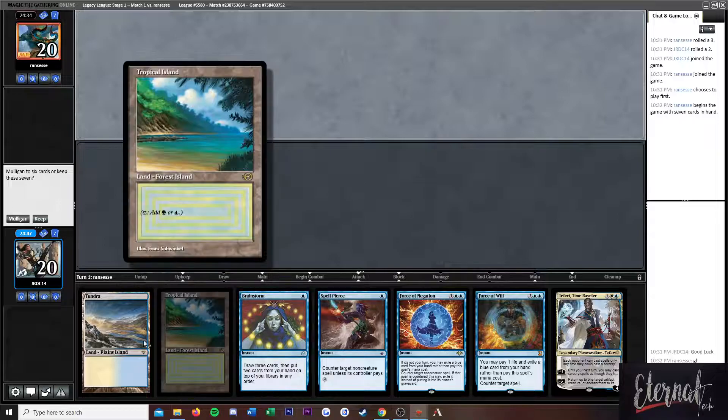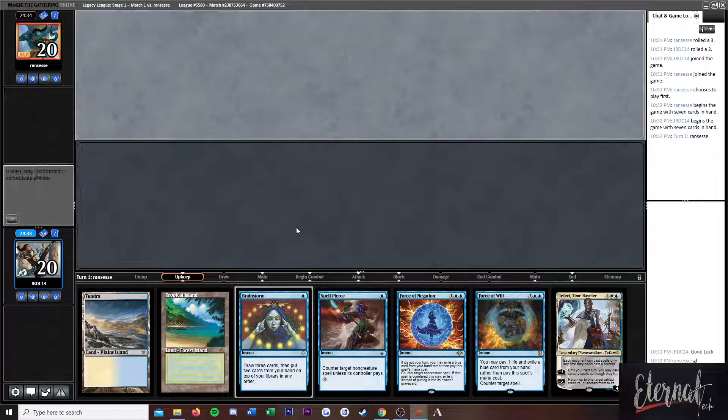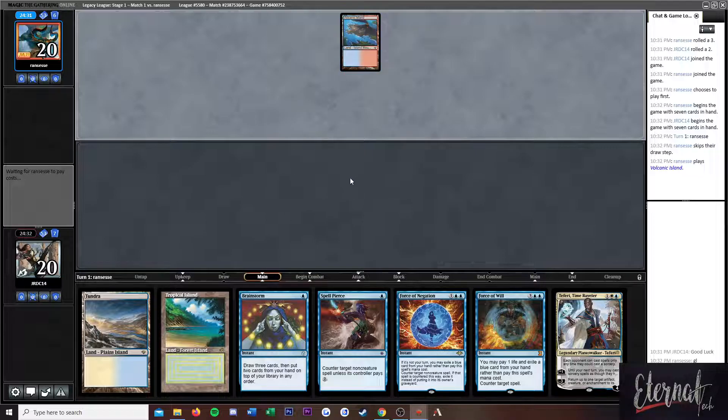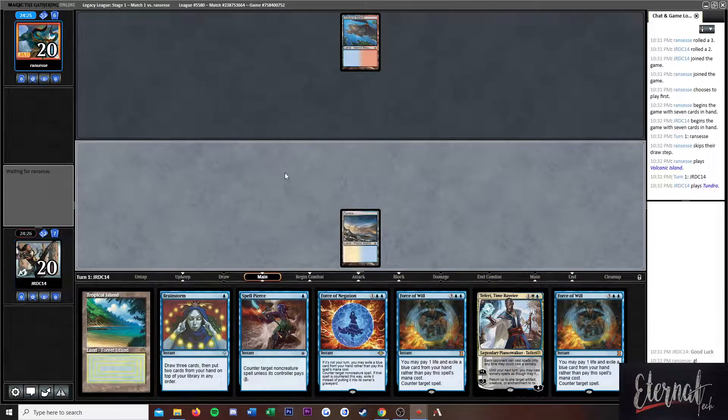Alright, we're on the draw. I don't like this hand because we're going to be pretty stuck if they have Wasteland. But all in all our hand is actually really strong against a lot of the field. It's going to probably be Delver — nope, not Delver, okay. Force of Will. I'm pretty happy with that.